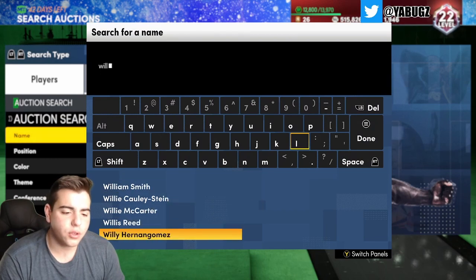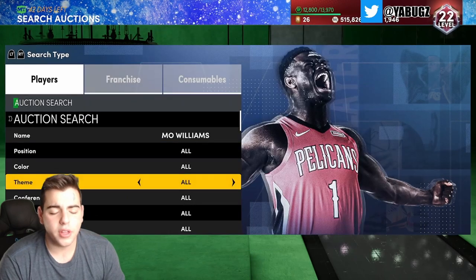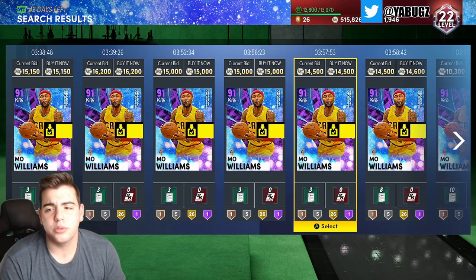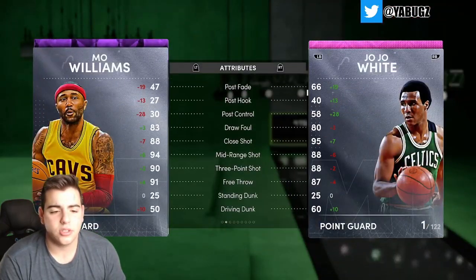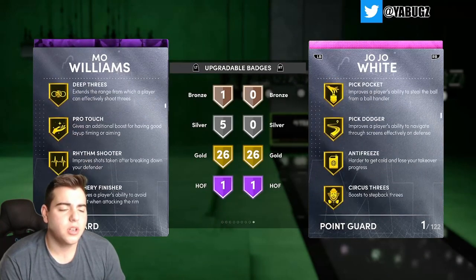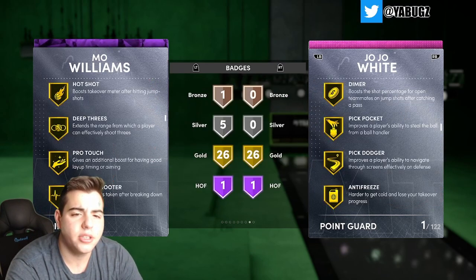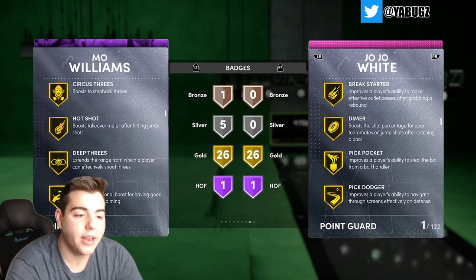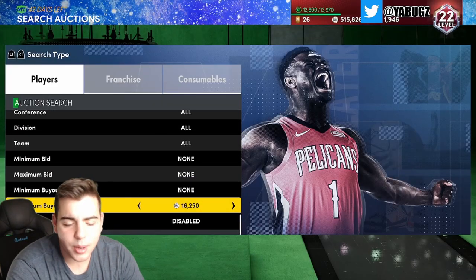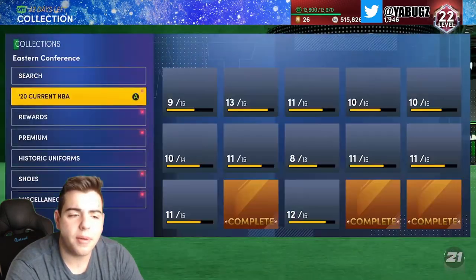Mo Williams is probably gonna be a very good budget card — pretty snipeable. He has a 93 point shot, no defense, but he has Gold Deep Threes. You can actually upgrade that badge too. This Mo Williams card is up there, worth the snipe value. I think you can snipe out a couple. I'm gonna sell mine.